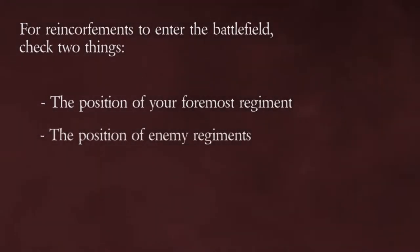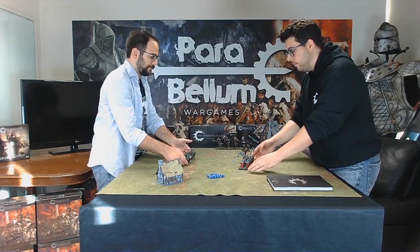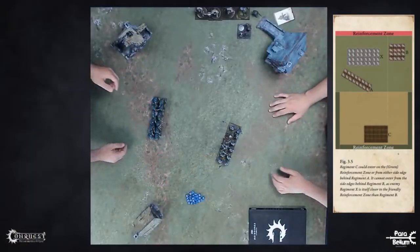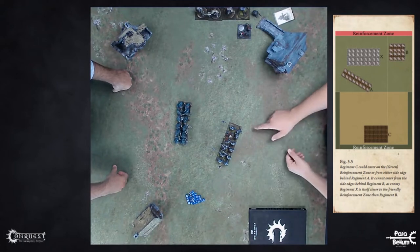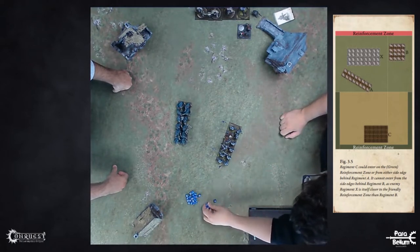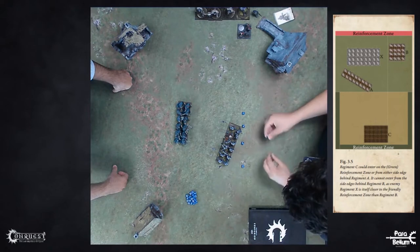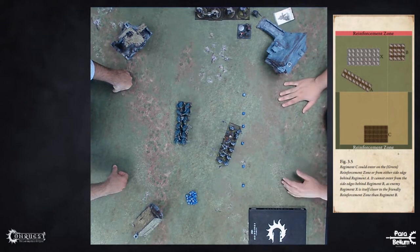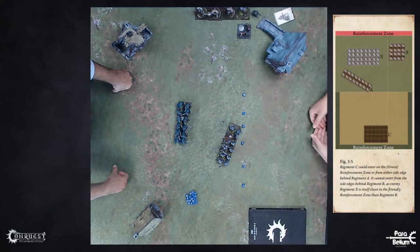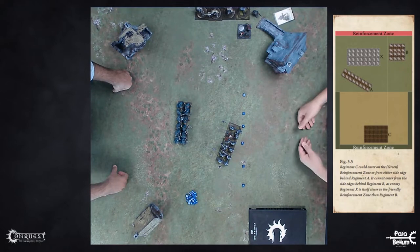Quick example: let's say I have a regiment of household guards and you have a regiment of huskarls. The first thing I want to check at the very beginning of the turn is where my foremost regiment is — the regiment closest to your table edge, in this case the household guard. I take the rearmost point and draw a line parallel to the table — I'm going to use dice for this example — and I set a line that I can use to bring my regiments from the side of the table up to this point. I can always bring my regiments from my own side of the table, all the way up to the sides, up to that point.